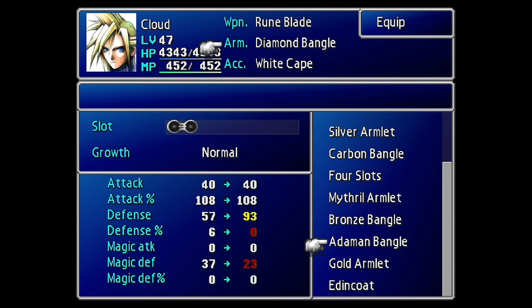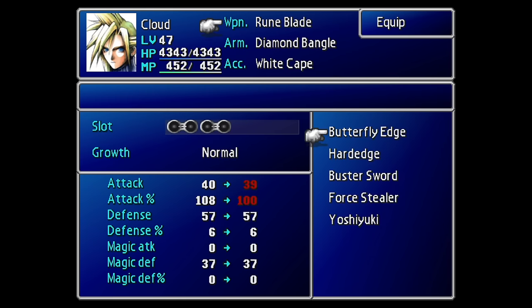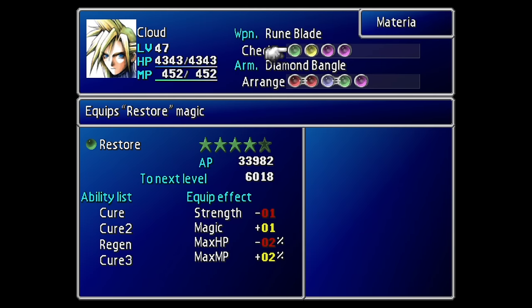In terms of weapon and armor, I recommend a good combination of strong power along with plenty of materia slots. The Adam Bangle is a decent choice for armor, though it doesn't have many materia slots and the magic defense is a little low. Note: if you're playing the PS4 version, magic defense is not bugged; if you're playing the original version of Final Fantasy 7, it is. The weapon I'm using is the Rune Blade, because the Yoshiuki is great in terms of power but only has two materia slots. Materia is important, so I recommend a good balance between green, yellow, red materias, because you're going to be disabling some throughout the various encounters.